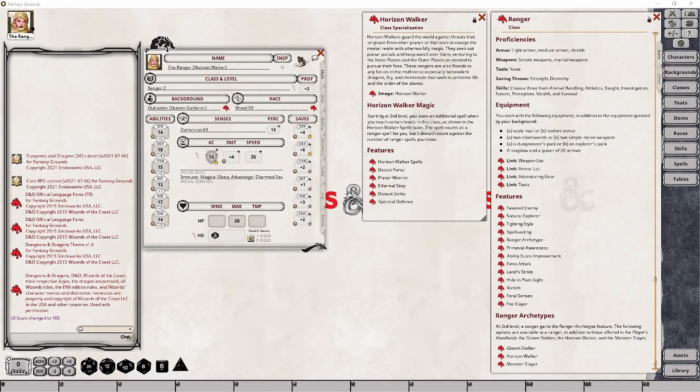Rangers get to their class specialization at level 3, so you will have time to consider what subclass you wish to take. You'll want to pay attention to those class specializations because some can have different stat requirements, like we have found with other classes.